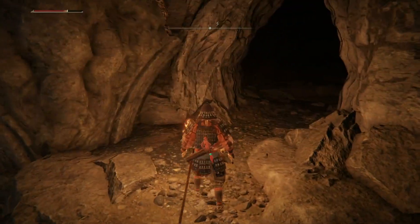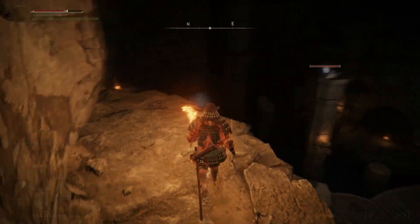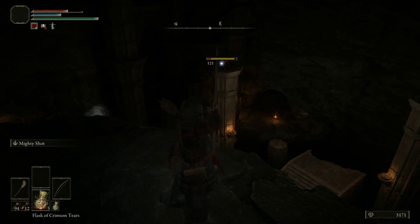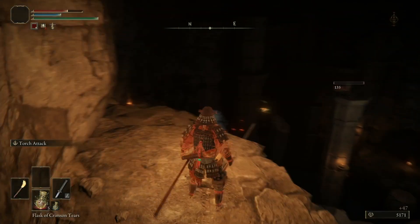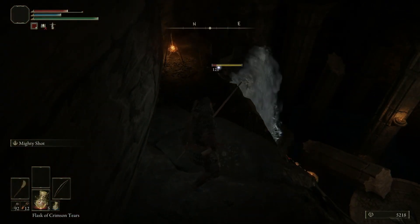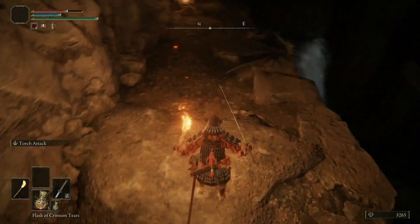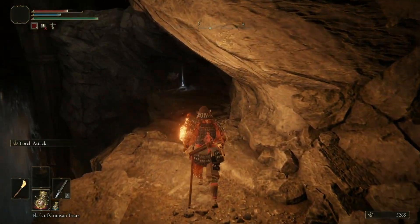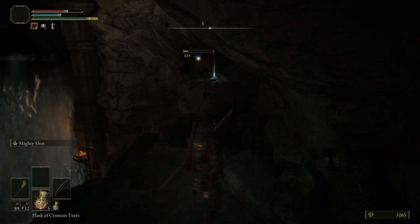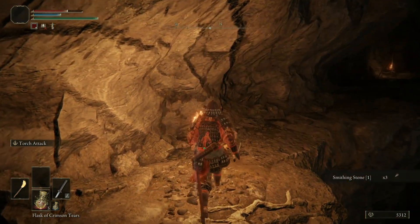This is where things get interesting. In this spot there's a bunch of bats. Spot them from far away — two shots with the bow should take care of each. I hate fighting bats up close because since they fly in the air, they're kind of tricky to hit with your melee weapon. If you can use range on them, I suggest using range. We get a Smithing Stone Tier 1 here — three of them.